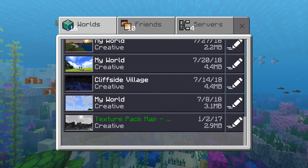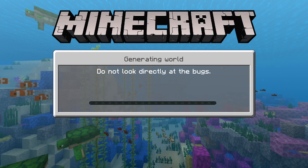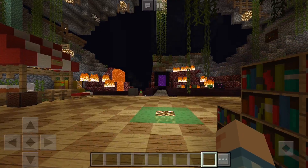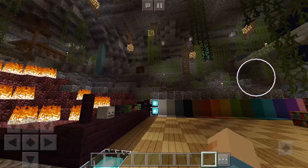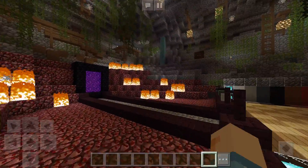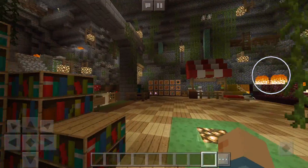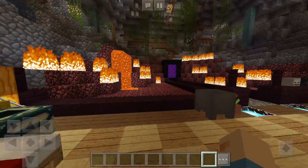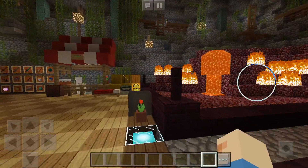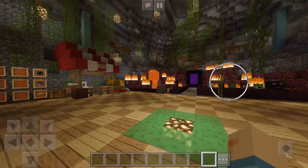We're gonna hop on to our world — I'll leave the link in the description below if you guys want to download this map as well as the link to the creators of both this map and this texture pack. This map was actually made by my friend JPlaysPE. He's a really awesome YouTuber — go check him out. I think he's on 30,000 subscribers right now, which is really cool. I remember when he was at 1k and now he's actually surpassed me, so that's pretty awesome.